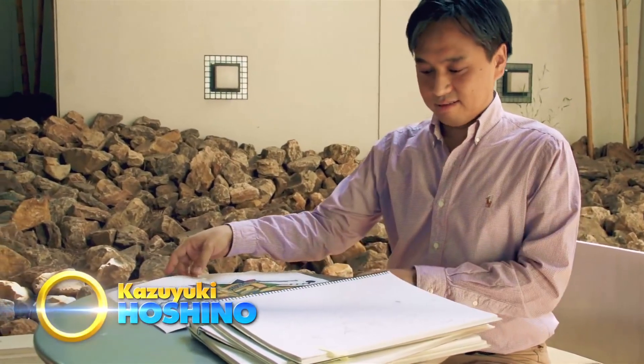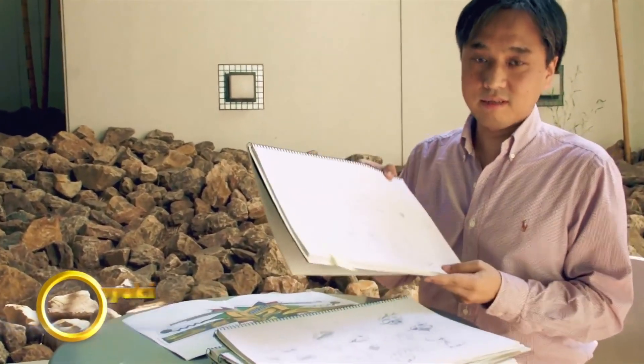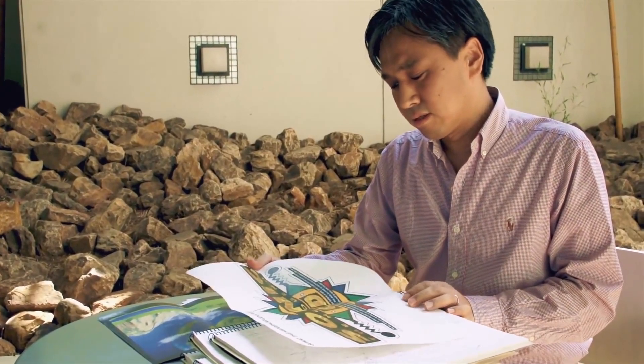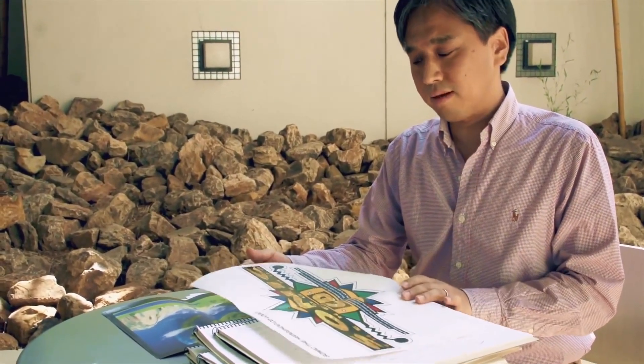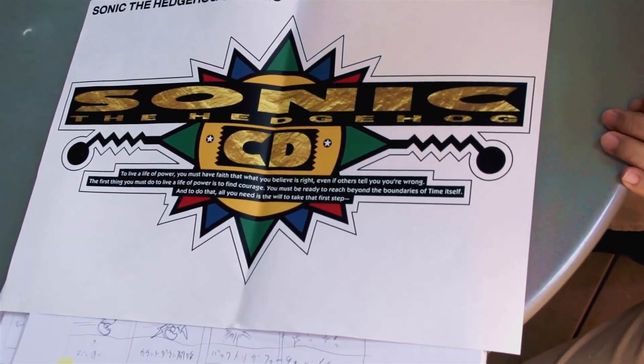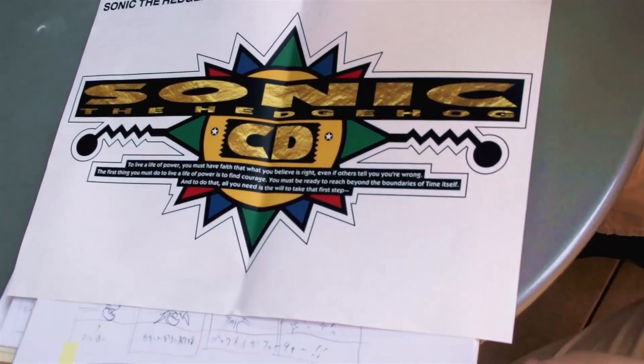I brought with me some old sketches from Sonic CD. Since this title was going to be for the newly introduced Mega CD hardware, we wanted to give it a different touch. So with the logo, you'll see that we used a gold color combined with textured material, but at the same time retained the pop feeling and style.